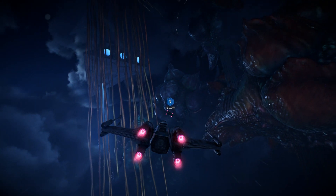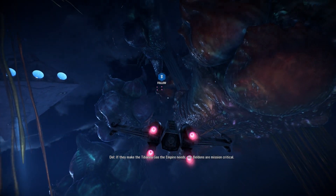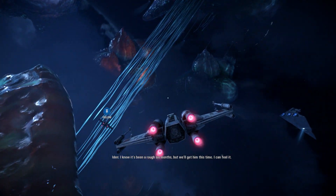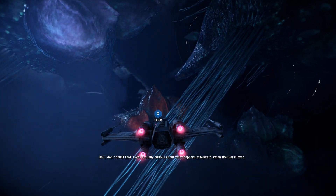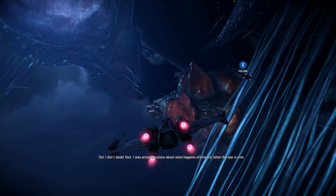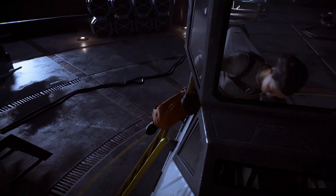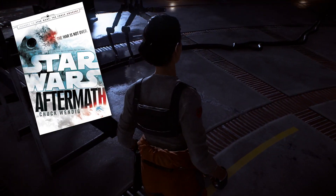Speaking of Lando, when you're on Bespin, you can witness the first canon appearance of Beldins. Beldins are native to the planet and use their long tendrils on their body to gather atmospheric plankton and chemicals, which they then convert to Tibana gas, a valuable commodity that forms the basis of the Bespin economy. Bespin is of course also the planet where Cloud City is floating above, but on this occasion you actually get to go to the surface where you can hear Iden and the Troopers reference Governor Adelhard and the Iron Blockade — both references to the novel Aftermath.